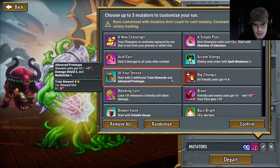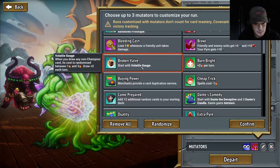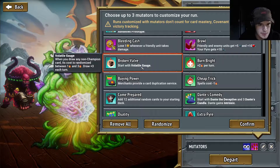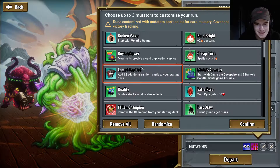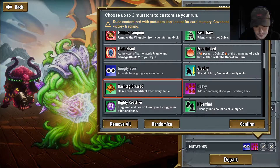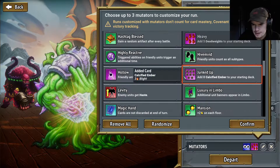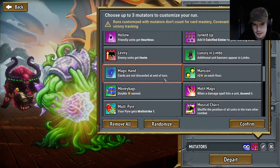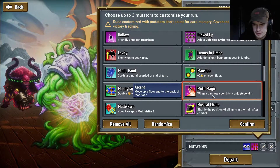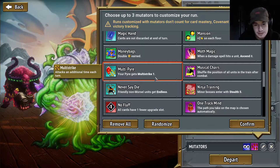And then we're gonna choose one good. Friendly and enemy units give plus five and plus ten — that's just higher attack and whatnot for everybody. Volatile gauge — when you draw a non-champion card, its cost is randomized between one and three, that's funny. Getting a random artifact, that could be fun. When a hammer spell hits a unit, ascend it — your pyre gets Multi Strike.